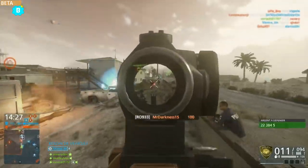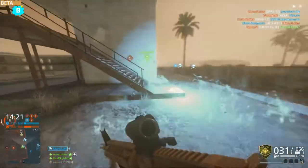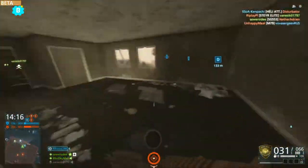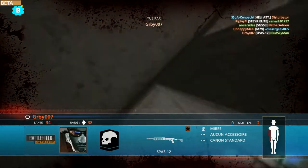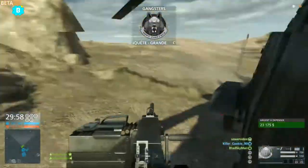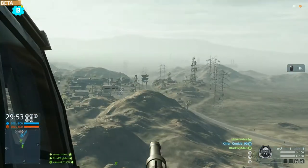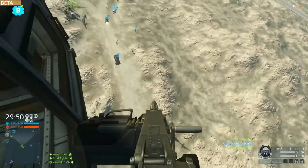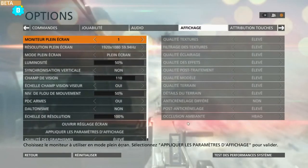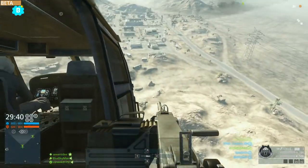Une map plutôt intéressante. Vous voyez qu'elle commence à s'assombrir parce qu'il y a une tempête de sable qui arrive. Ça rappelle un peu Opération Firestorm sur BF4, sauf que là le nuage est vraiment hardcore — à 5 mètres vous ne voyez plus rien. Il arrive aux trois quarts de la game, vraiment à la fin. Il faut vraiment se lever tôt pour arriver à killer quelqu'un une fois le nuage installé sur cette map.